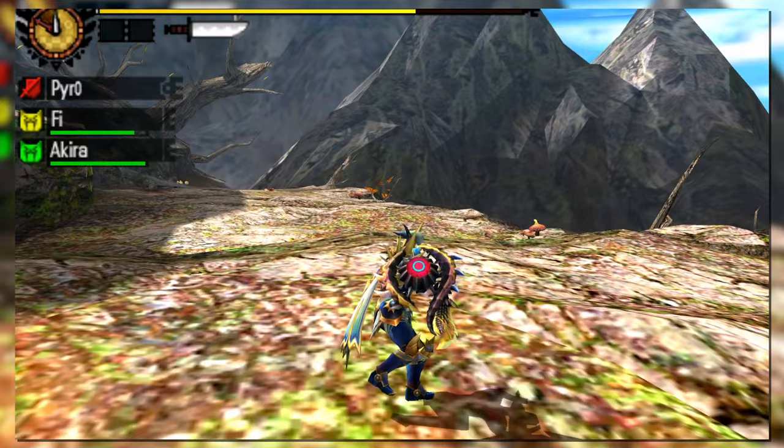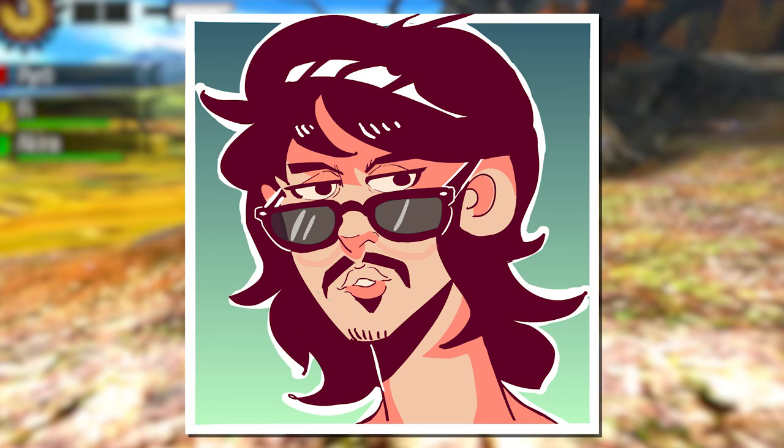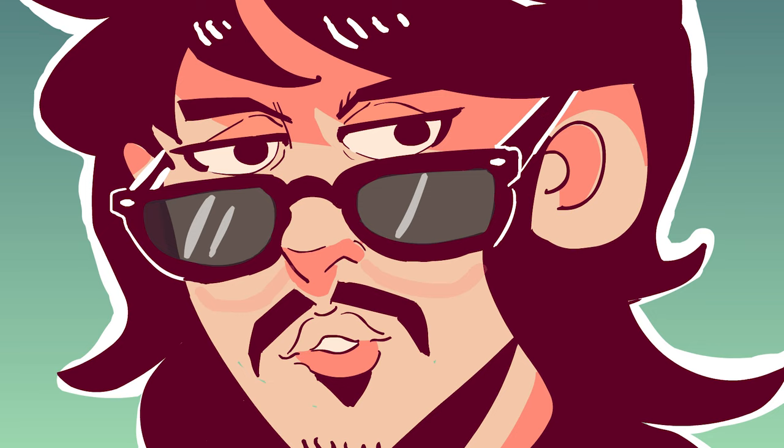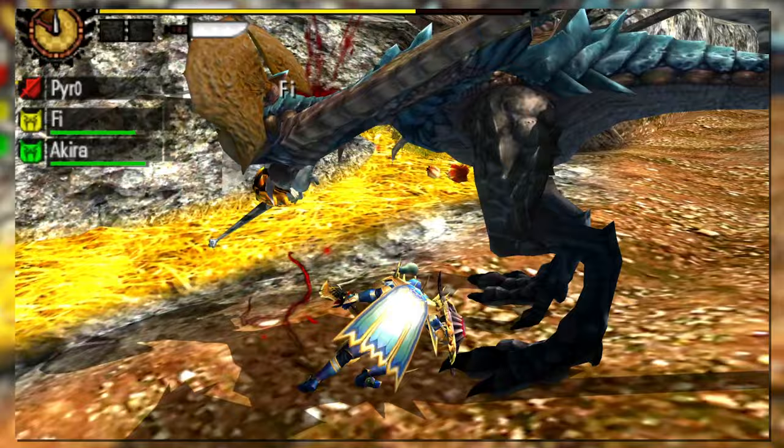If a monster is advancing despite the backstep, keep the aggression by back-stepping and following up with an upward slash in place. On top of all this, the backstep has iframes built in — an iframe dodge mechanic added to the sword and shield. Unlike the longsword's fade slash, which doesn't have iframes, the sword and shield backstep does. Your mobility options are now gigantic.